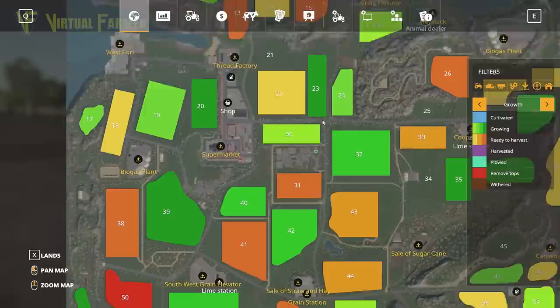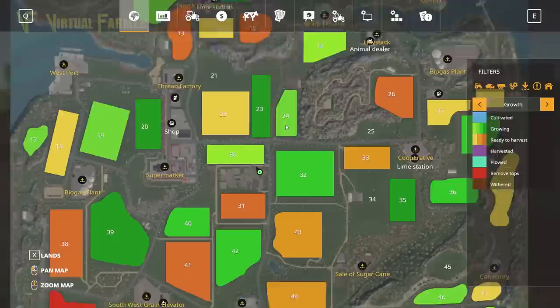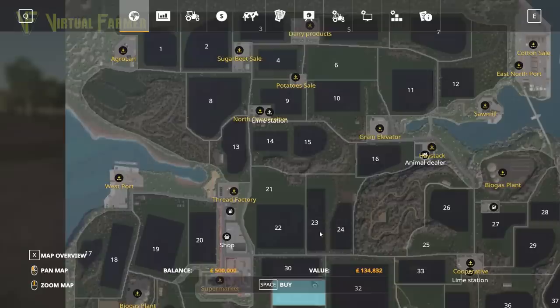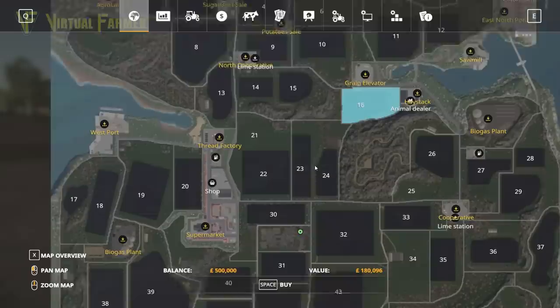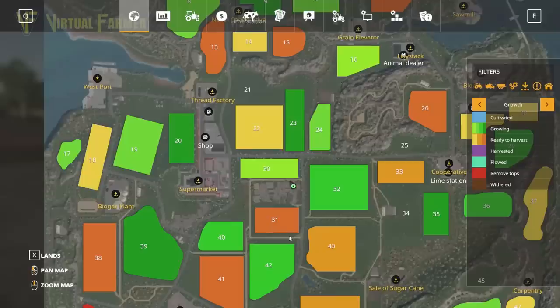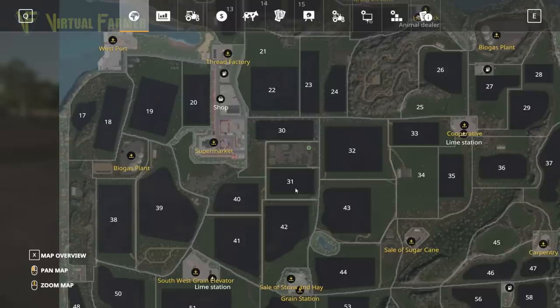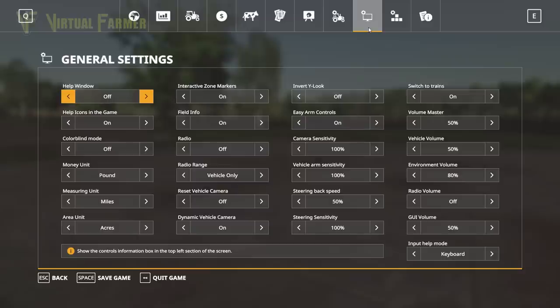Field 22 is ready to harvest and has barley in it. Fields 43, 44, 52, 41, 18 - there's a nice clump around the lime station. Several fields on this map are great to start on. Field 31 is ready to harvest with wheat in it, a good purchase at 164,000 - a nice cheap field ready to go. We're going to buy that.